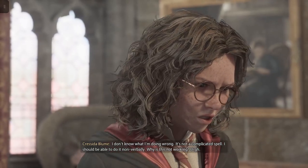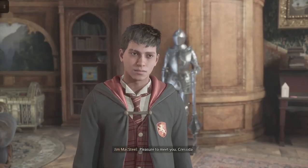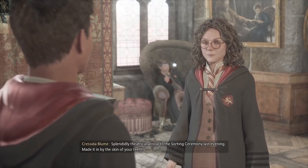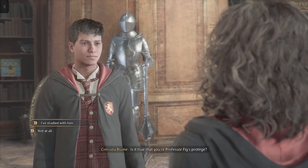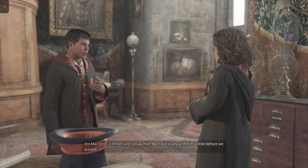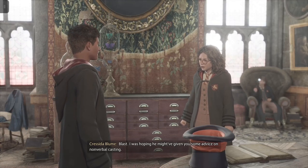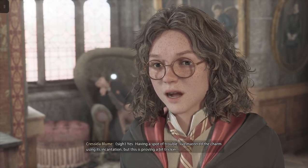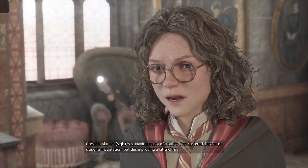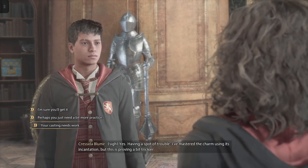I don't know what I'm doing wrong - it's not a complicated spell, I should be able to do it non-verbally. Why is this not working? Oh hello there, welcome to Gryffindor - I'm Cressida, pleasure to meet you. Splendidly theatrical arrival to the sorting ceremony last evening. Made it in by the skin of your teeth. Is it true that you're Professor Fig's protégé?